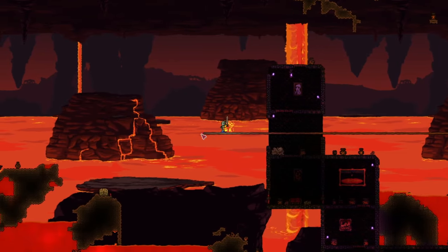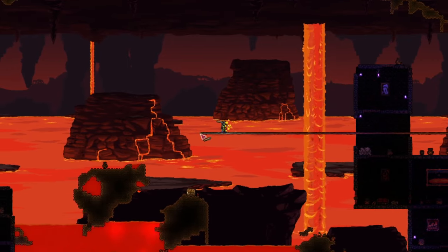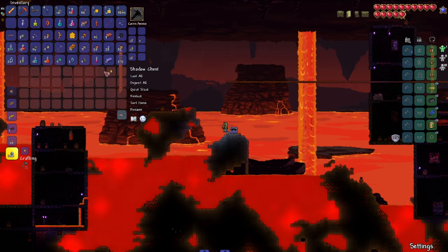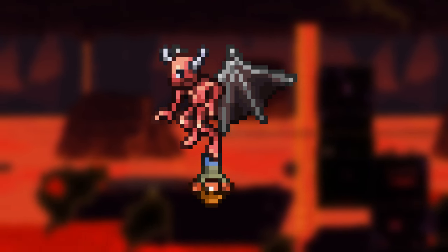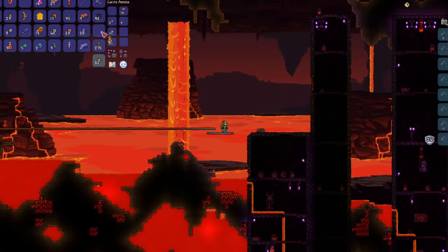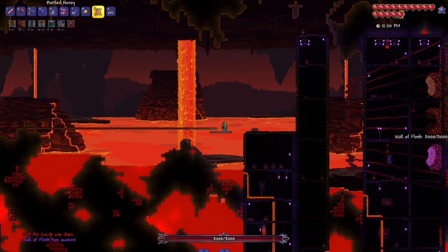Your next step is going to the underworld and building a huge bridge, at least 500 blocks long, so that you can walk on it while fighting the next boss. If you think you're done building your bridge, you still have about 300 blocks to go — trust me, you can't have a bridge too long. If you encounter demons holding a doll while building your bridge, make sure to kill them and pick up the doll before it falls into lava. Once you've finished your bridge and gotten ready to fight the final pre-hardmode boss, go to one edge of your bridge and throw the voodoo doll into lava. This will spawn the Wall of Flesh, your strongest boss so far.